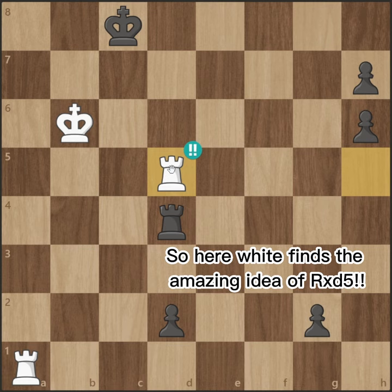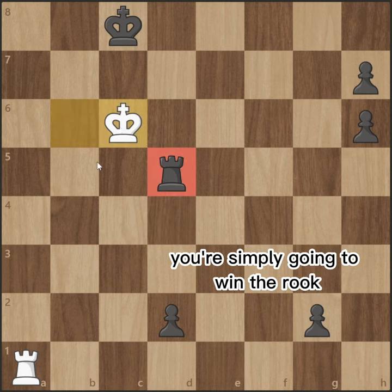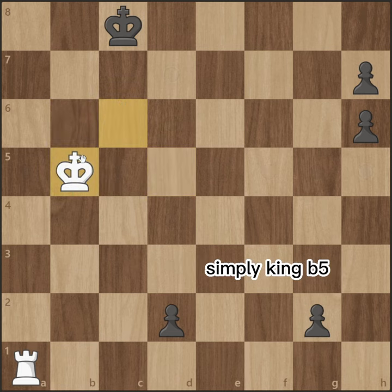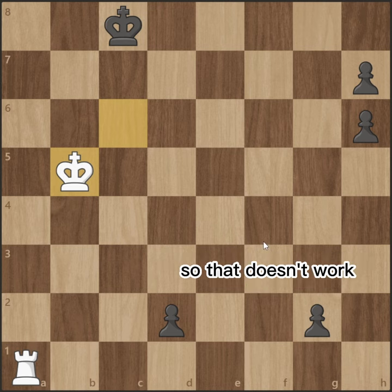White finds the amazing idea of rook takes d5. After rook takes d5, if rook takes d5, after king c6, you're simply going to win the rook because you're threatening the back rank mate. If they try rook b5, simply king b5, and the king will be fast enough to stop these passed pawns because the rook covers the first rank. So that doesn't work.